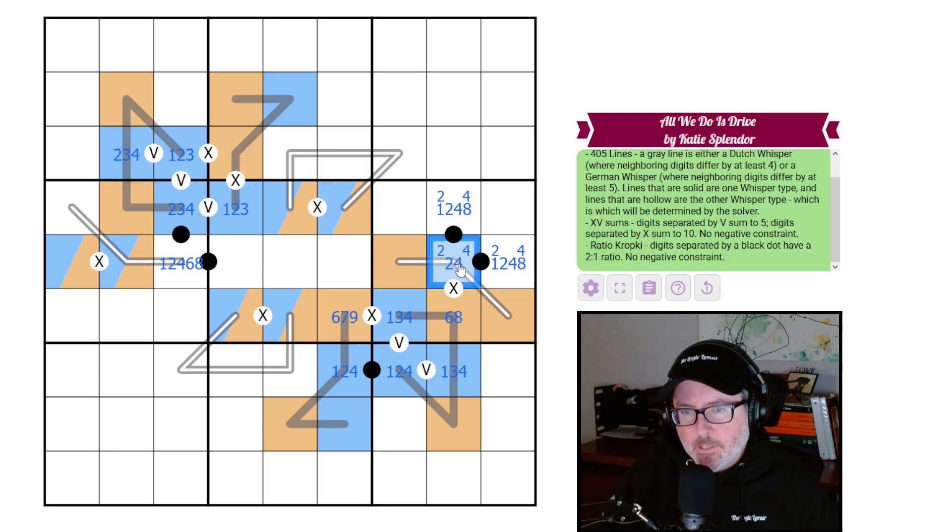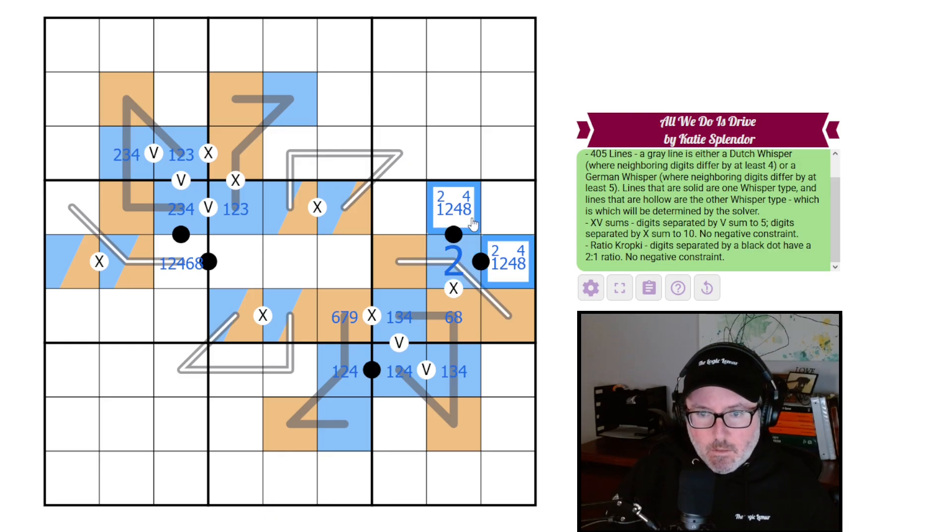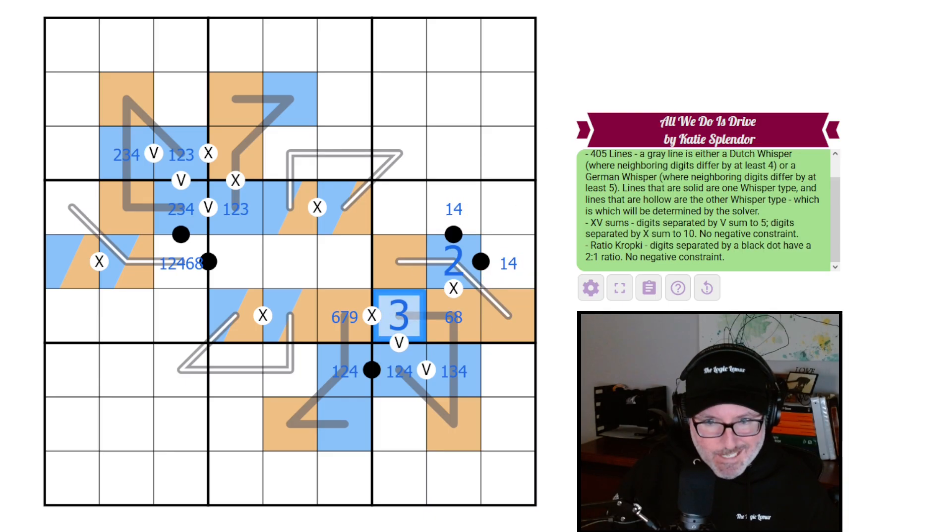We can actually figure this one out. Could this ever be a four? No — if it were four, one of these would also have to be an eight, and on the Dutch whisper a four only pairs with eight or nine; with eight already used it would have to be nine, but it's on an X so it needs a one, making a one-four pair — that's broken. So this is a two, making this a one-two-four grouping. This is a one-four pair; these are a seven-eight-nine set.